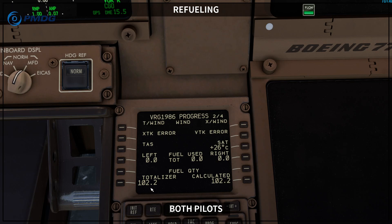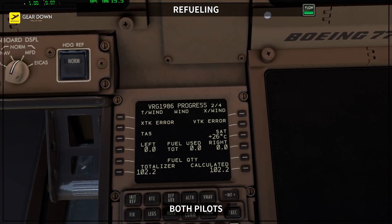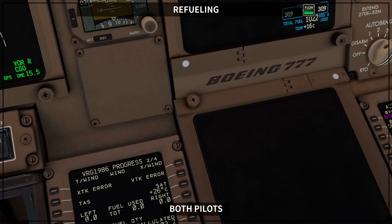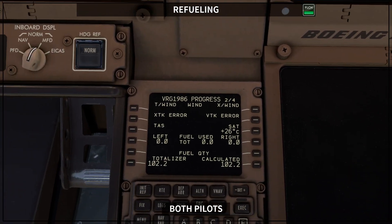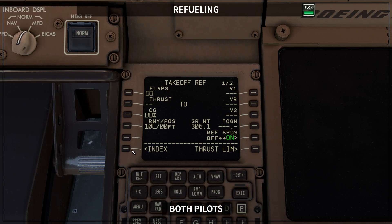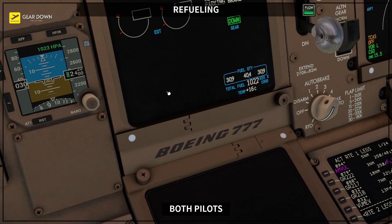One value gives you the quantity in the tanks as calculated by the sensors, and the calculated value copies the totalizer fuel at the end of refilling and then decreases based on the fuel flow during your flight. You want these values to be the same. In initial reference index and performance, you will also have the calculated indication showing 102.2, and this has to match the ICAS.